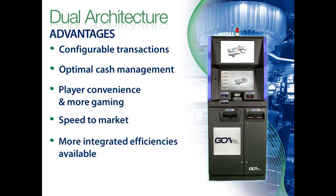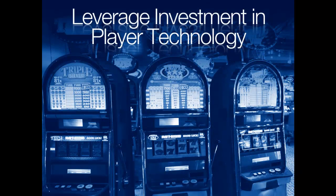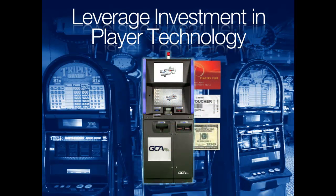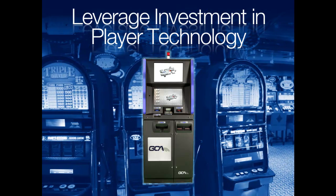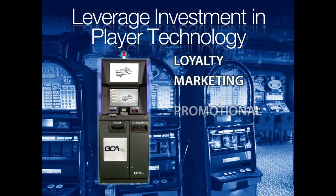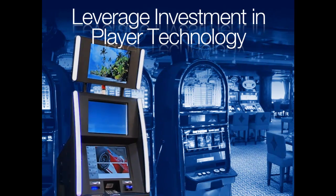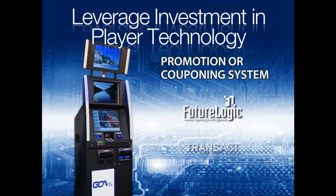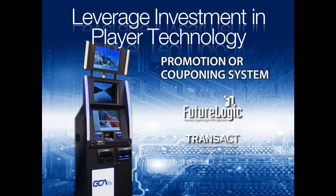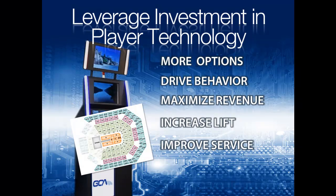The CXC platform is part of GCA's integrated product suite that includes Jackpot Exchange and Attendant, which automate and reduce overhead for payouts, pouch pays, and count room. While CXC 4.0 delivers player currency options for more play, its functionality doesn't end there. CXC can handle more transactions that count, like loyalty, marketing, and promotional transactions. With an eye to the future, GCA has integrated these capabilities into the CXC, leveraging your existing technology. Your current promotion or couponing system, FutureLogix, or Transact can trigger a promotional coupon directly from CXC 4.0 — more options to drive player behavior to maximize revenue, increase lift, and improve service.